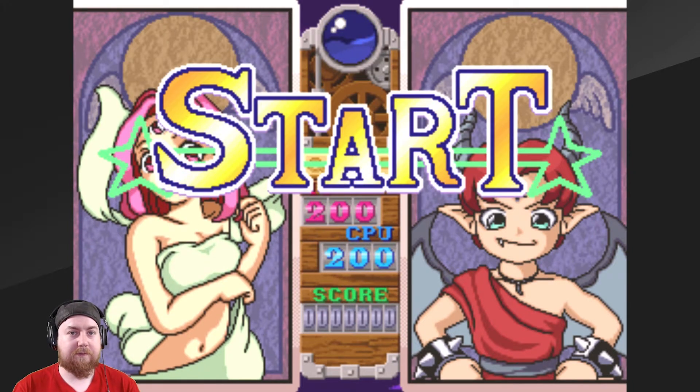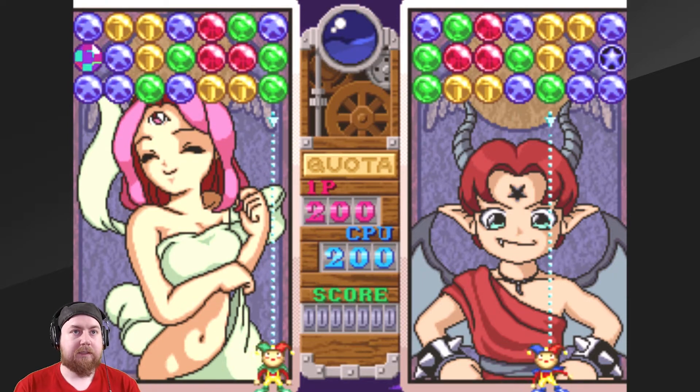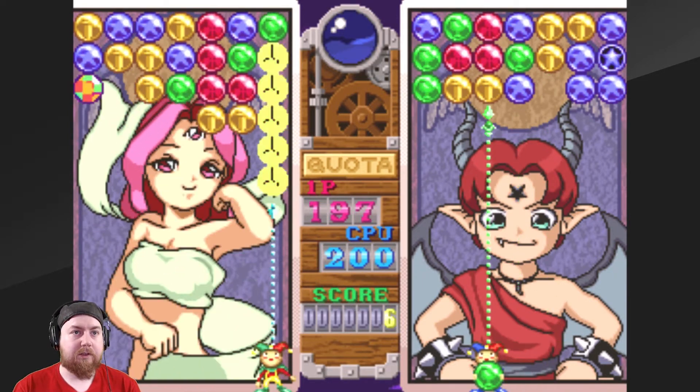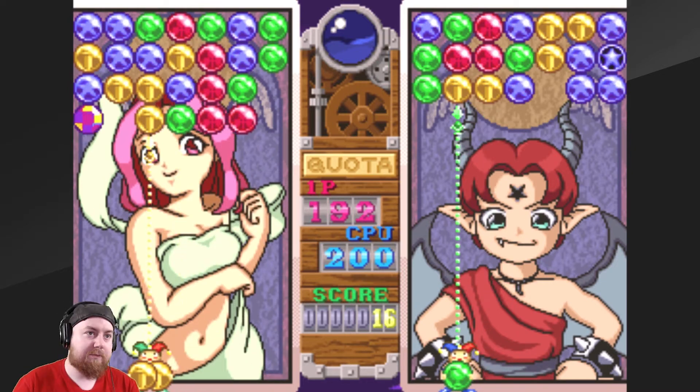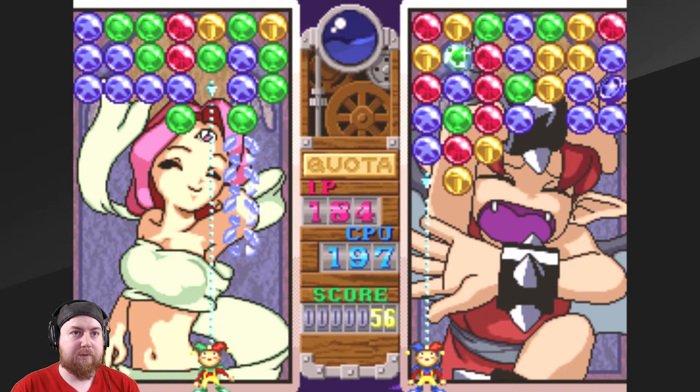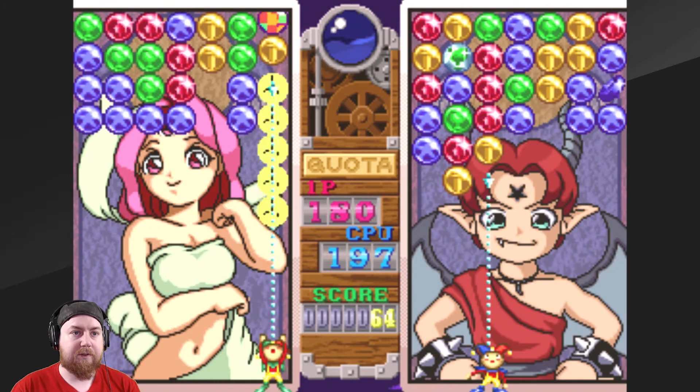Don't let the balloons get... oh, I missed that. So, green — you can see what I'm doing as I'm going along. I'm trying to match the colours. You actually pull them down and then throw them back up in order. It's a little bit like puzzle bubble in that regard, but a bit different as well.